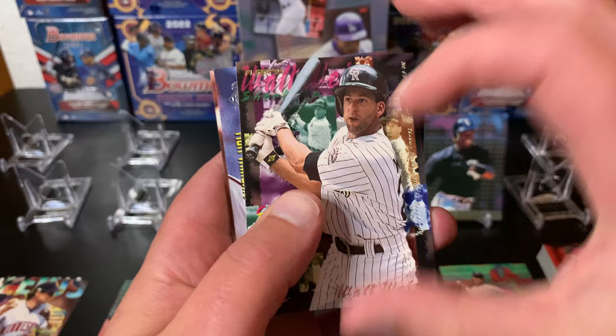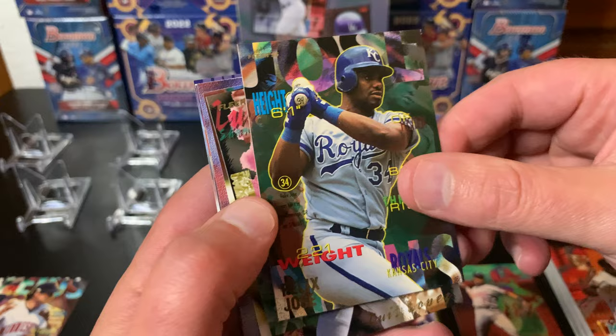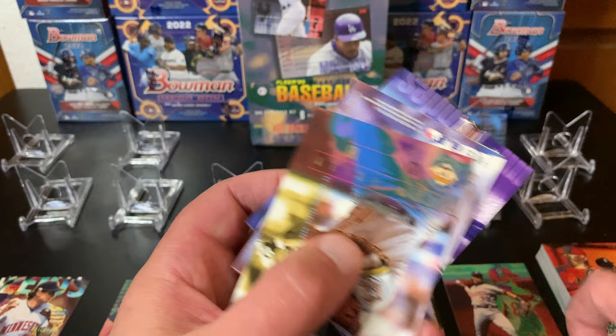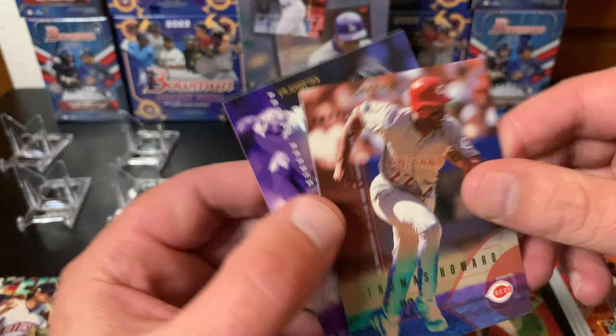They had an update set that came out as well. The biggest highlight of that update set was Hideo Nomo's rookie card, which was really cool. I remember getting those around my birthday that year - I got a couple packs and pulled Hideo Nomo and was so stoked as a kid. Here is our All-Star insert - Matt Williams and Wade Boggs on the Yankees, which is still weird to see. I still think of him as a Red Sox.